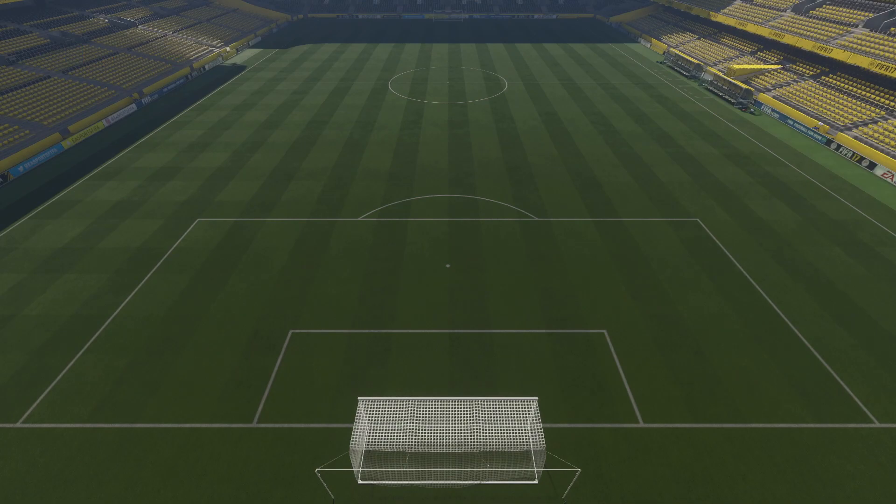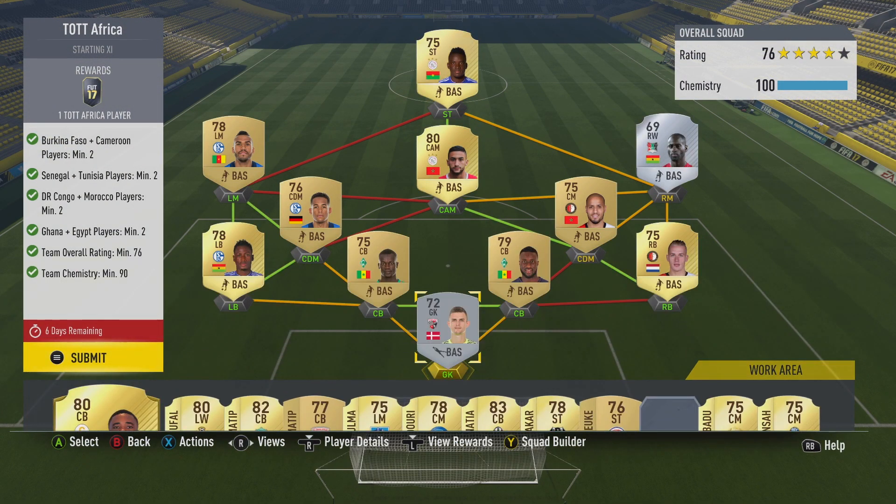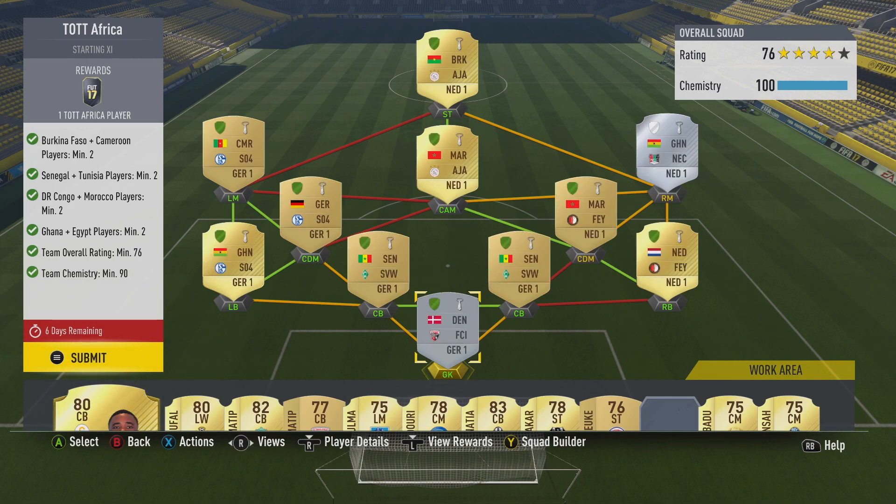Now, this is how I've completed it. The squad looks like this. It is a cross between Eredivisie, the Dutch League, and the Bundesliga, the German League. This is the squad that I've gone ahead and put together. It gets full chemistry, as you can see — 100 chem — and I have got loyalty on a lot of players. Only one player I haven't got loyalty on, and he's only on 8 chem. But as you can see, I've got 100 chem.